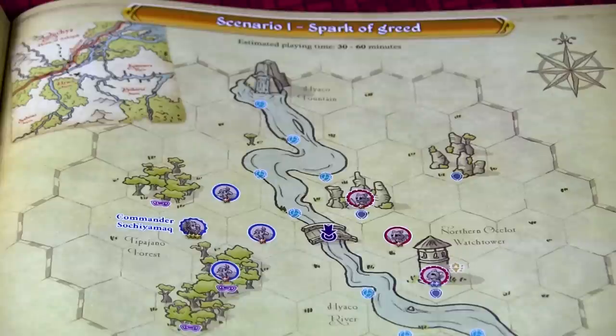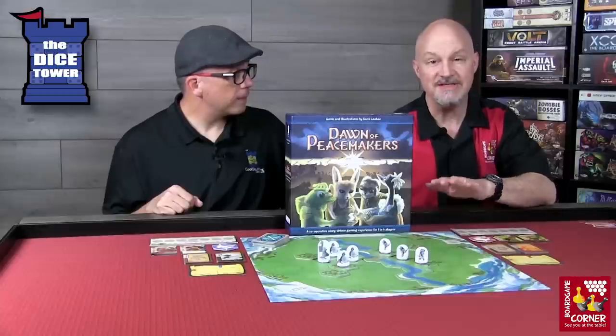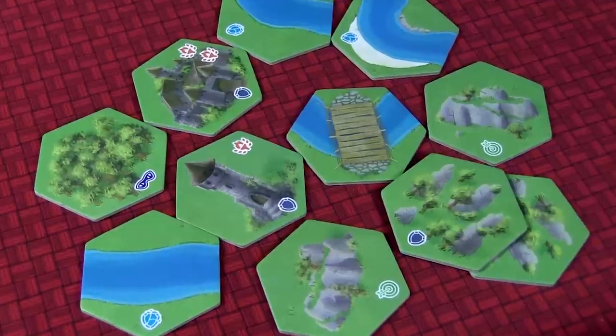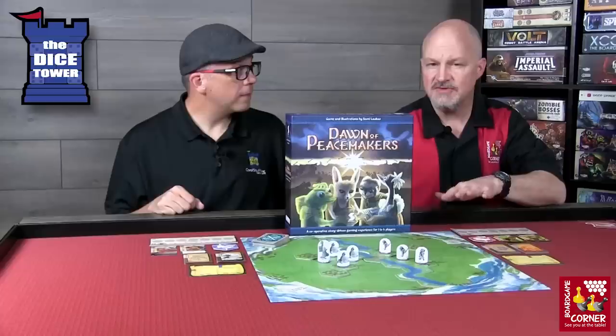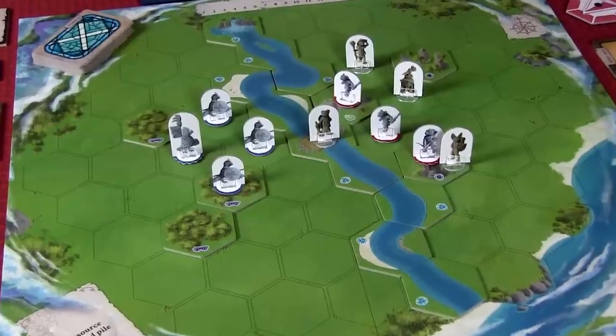Each scenario in the Campaign mode has a variety of starting positions and characteristics. Everything is played on this board, but the terrain tiles will be set up differently at the beginning of each campaign. These terrain tiles have things like highlands, rivers, towers, fortresses, and forests. Each one of those gives different bonuses or changes the characteristic of how the game is played.